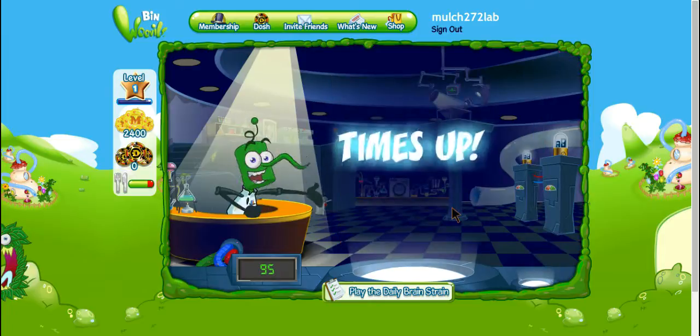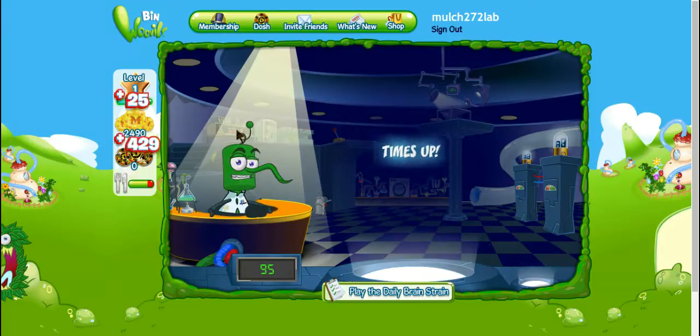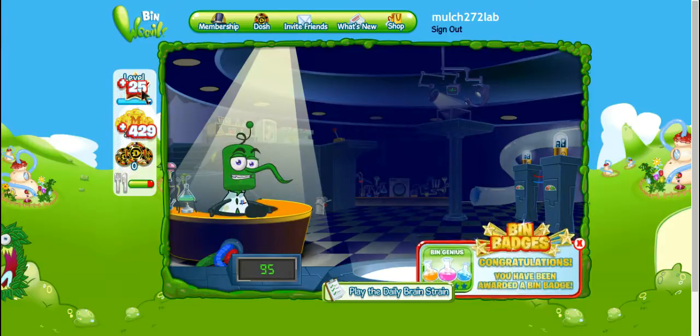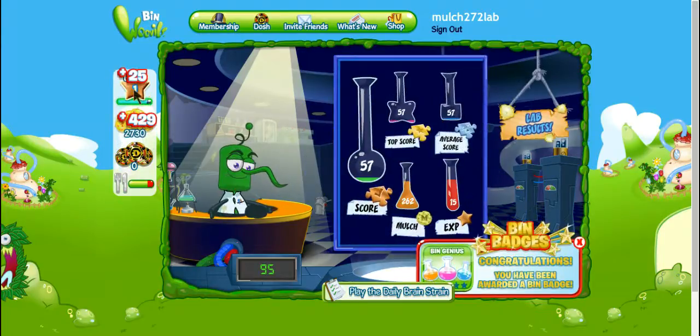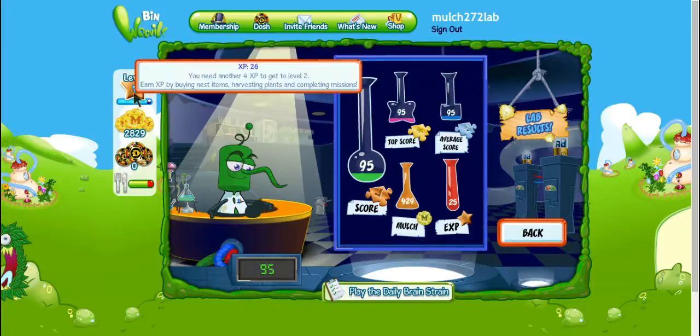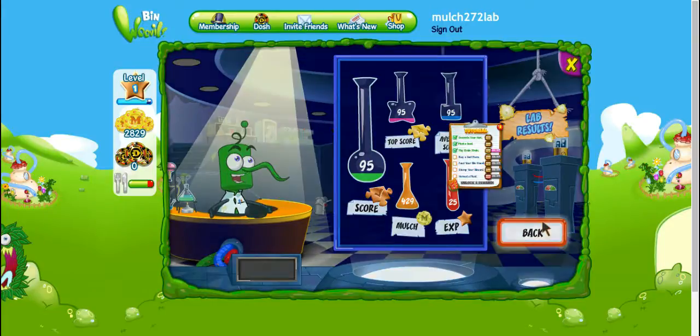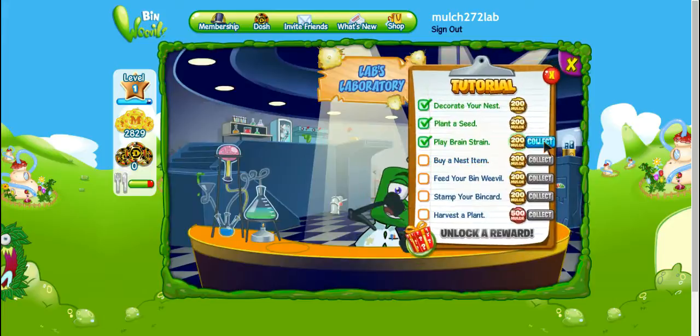You can earn XP from the brain strain quiz, which levels you up. I just earned 25 XP. You always earn the same amount each day, but if you get a really high score that can vary. I need four more XP to get to level two — that's easy. You've done that, so collect your 200 mulch.